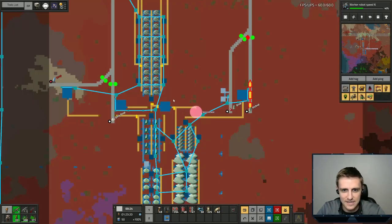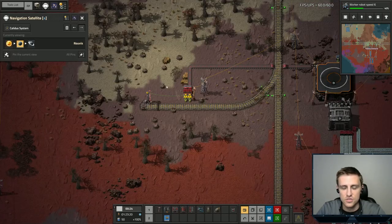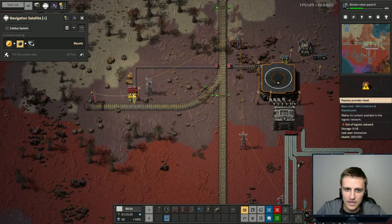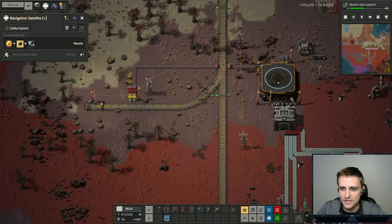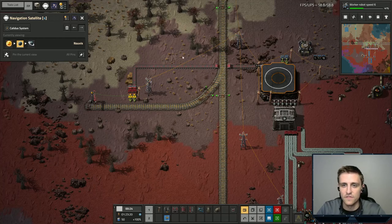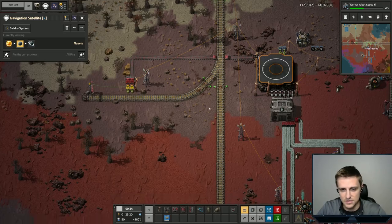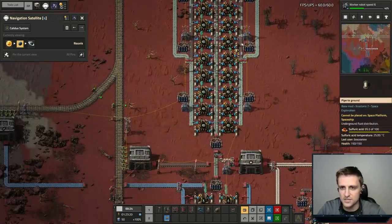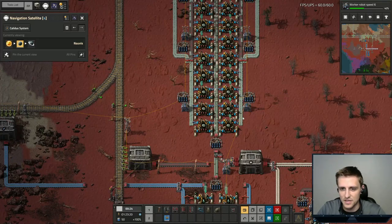I just want to first note that I did finish up a few things. I do export rocket parts now and the capsule, and I have a train that's set up to come and grab them when there are some. I also pulled in two more belts down here because the barrel was not making it all the way down to the end of the belt.